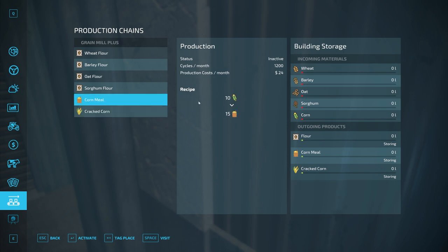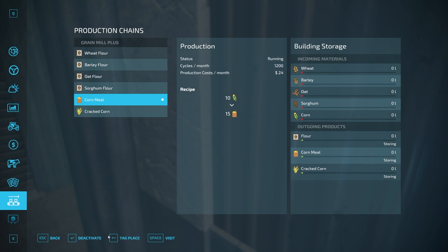The two new recipes put 20 corn in to get 25 cracked corn, or 10 corn in to get 15 corn meal. If you're not familiar with the production menu, items show as inactive by default — you need to activate them. If we want both running, activate both. Cycles per month is set to 1,200. On two-day months that's 600 cycles per day; on one-day months it's 1,200 cycles per day. Each recipe runs that many times per month.